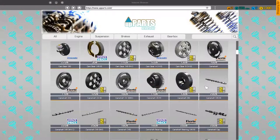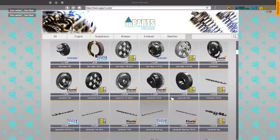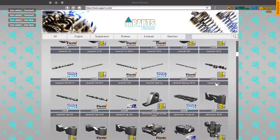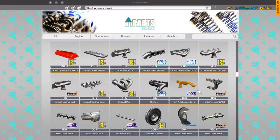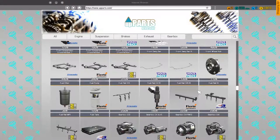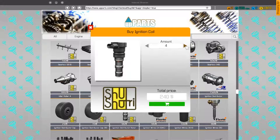So we need two basic cam gears - one, two - and then we need four ignition coils. Let's just find them. You might be saying, why don't you search them? But I'll find it a bit more fun just looking through them.